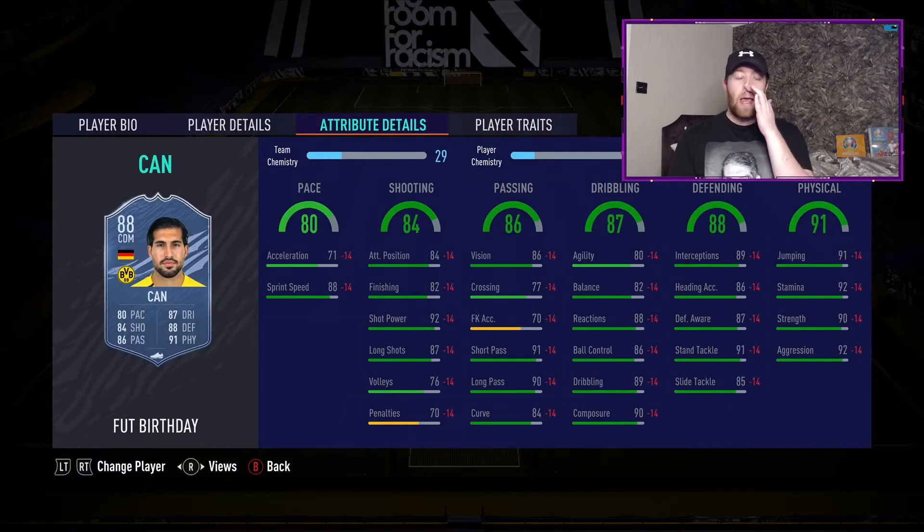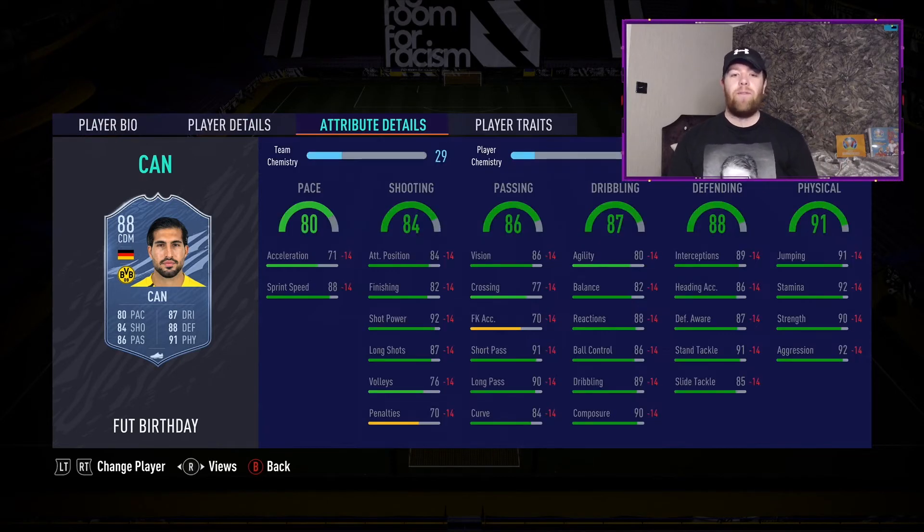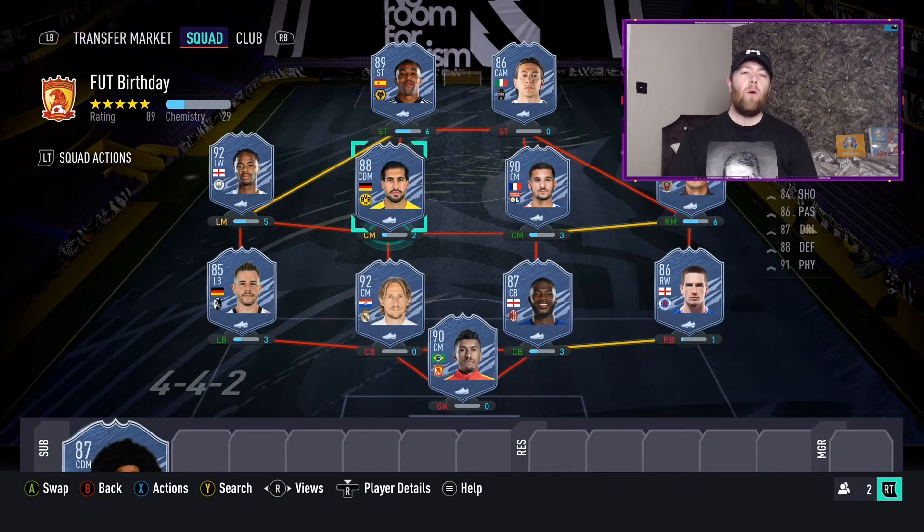Next we've got 88-rated Emre Can - 5-star skill moves, 4-star weak foot, another member of the Rude Hulk club with 80 pace, 84 shooting, 86 passing, 87 dribbling, 88 defending, 91 physical. You'll want to boost agility, balance, and acceleration with an Engine chemistry style. His passing is good enough, stamina and strength are fine - just need that agility, balance, and acceleration a little higher to fit the meta. Currently around 450-490k.